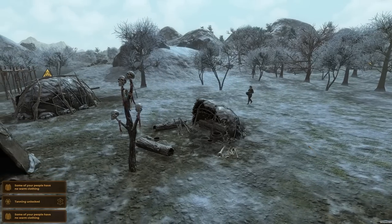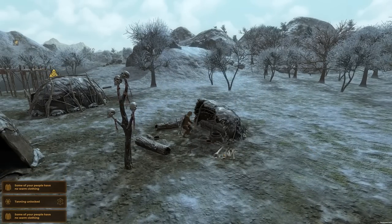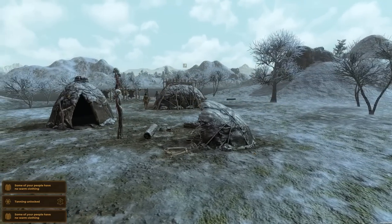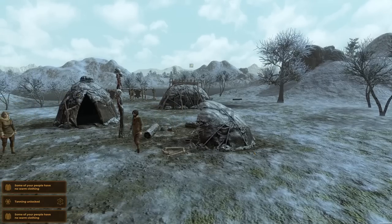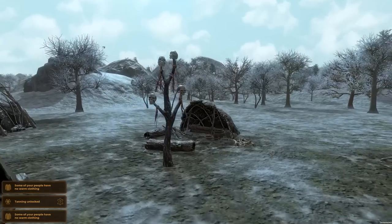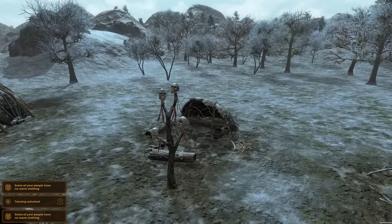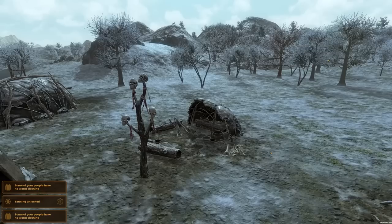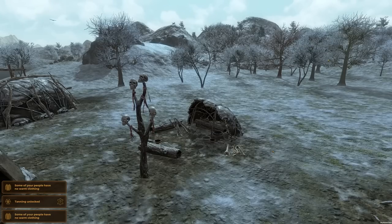Look at these giant bones — everything must have been so different back then. Giant animals all over the place, probably pools of blood everywhere from butchering left and right. Where did these skulls come from? Is that what we do with our dead — stick their skulls up so we don't forget them? It's a bit eerie.